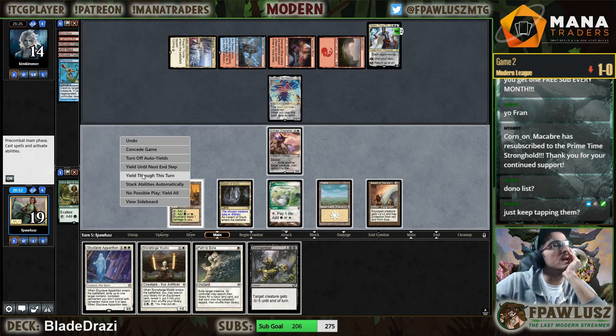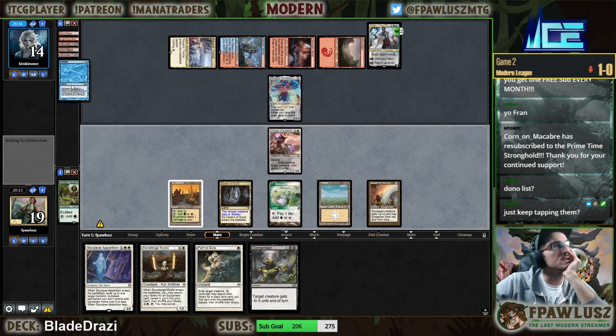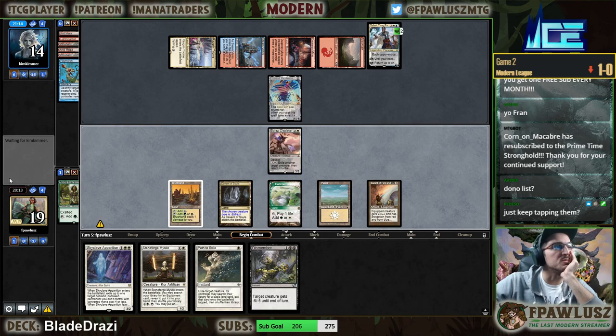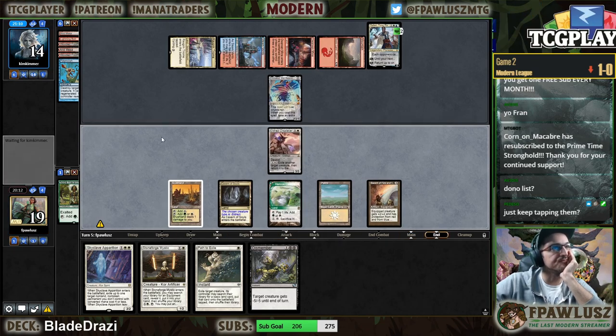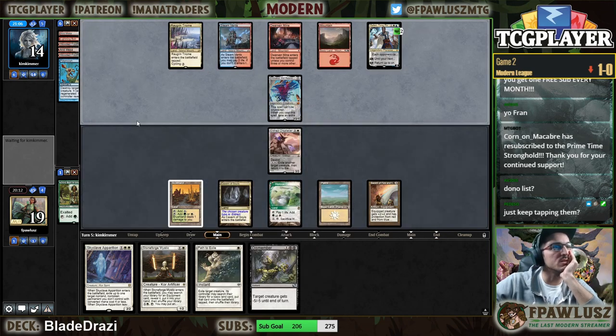We just have to keep tapping them. We're short on mana, we need more mana. Yeah, this is actually just fine as long as my opponent doesn't have a way to remove the Displacer. If we had found this land last turn I think we win this game very easily, but the land was just one too deep.